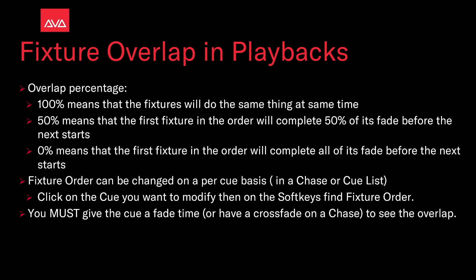Fixtures are going to be changed on a per-cue basis in cue lists and chases. Click on the cue you want to modify, then on the soft keys to find fixture order. You must give a cue a fade time or have a crossfade on a chase to see the overlap. So let's take a look at that.